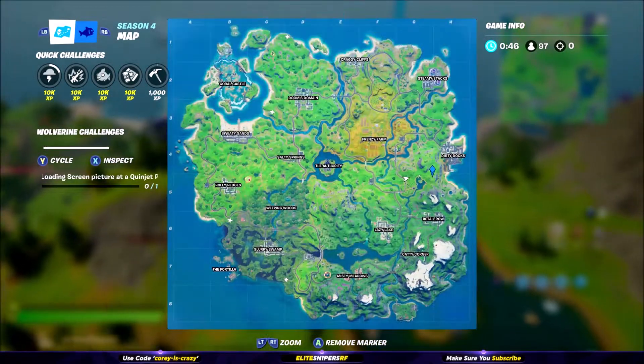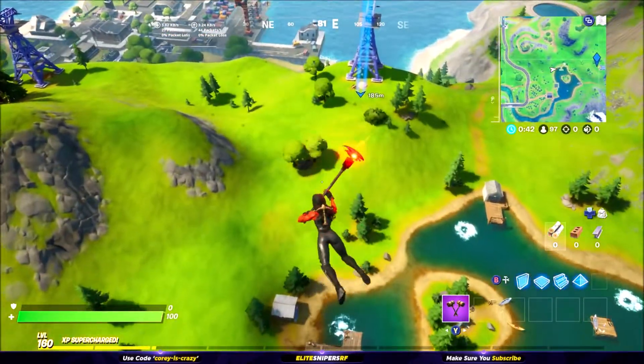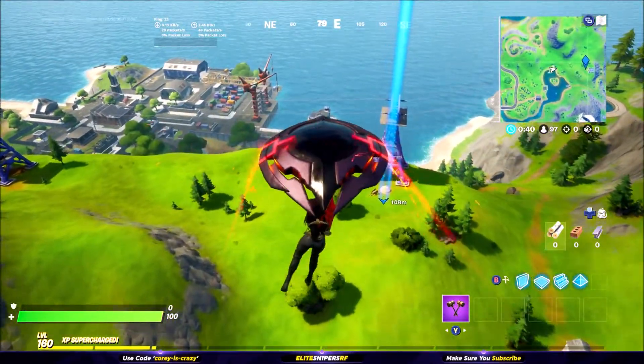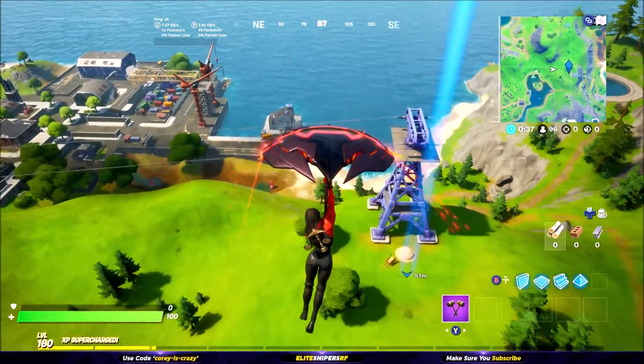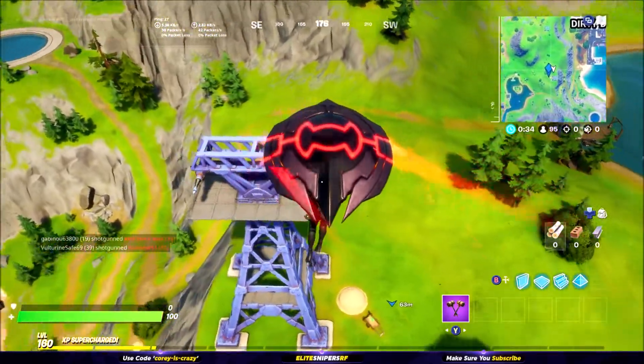Our first one is located near Lake Canoe, as you can see on the map right here. Simply land at the bottom of this pylon and you should see a little trailer and a hay bale. This is a reference of course to Assassin's Creed — jumping from a high height and landing in a hay bale and completely surviving.